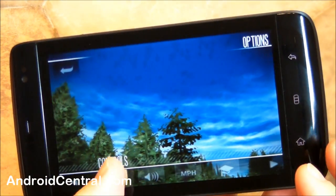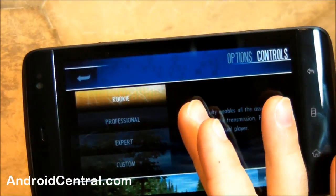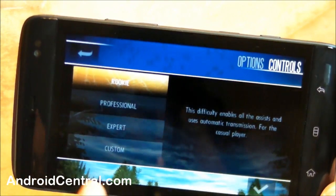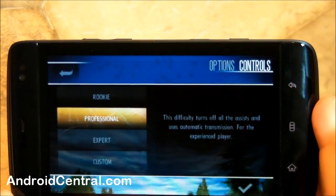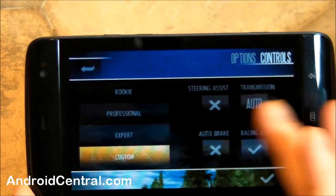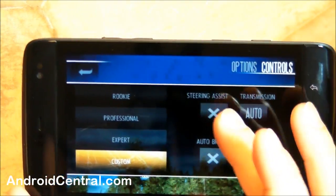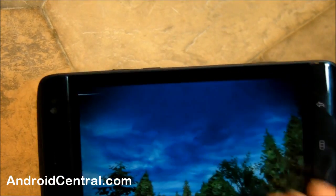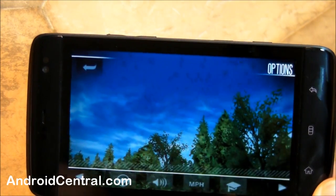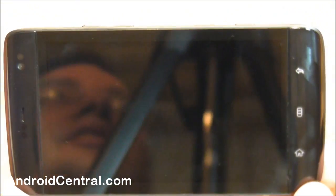We've got different options — you can change the controls. I'm on Rookie, because I'm not great at this, so basically just left and right steering. Professional uses auto transmission. You can do custom steering assist, transmission auto, auto brake, racing line, and so on. But since I'm not good, we'll keep it simple. You can set speed in miles per hour or kilometers, and there's a tutorial track you can go through when you first start.